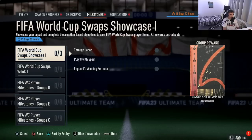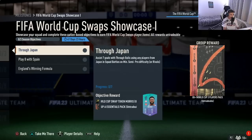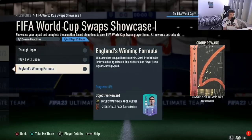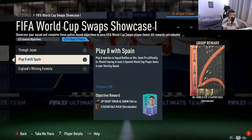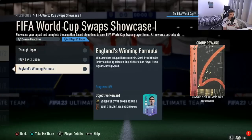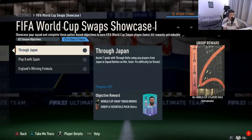In milestones, the very top one is the FIFA World Cup Swap Showcase. In this, you get three swap tokens total and an 80-plus World Cup three-players pack for completing the whole thing. The first challenge requires you to assist seven goals with through balls using any players from Japan in Squad Battles on semi-pro difficulty. Then play eight matches in Squad Battles with at least six Spanish World Cup player items in your starting squad. Finally, win six matches in Squad Battles on minimum semi-pro difficulty with at least six World Cup player items.